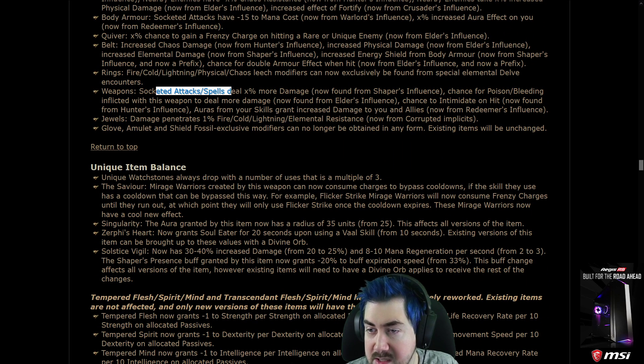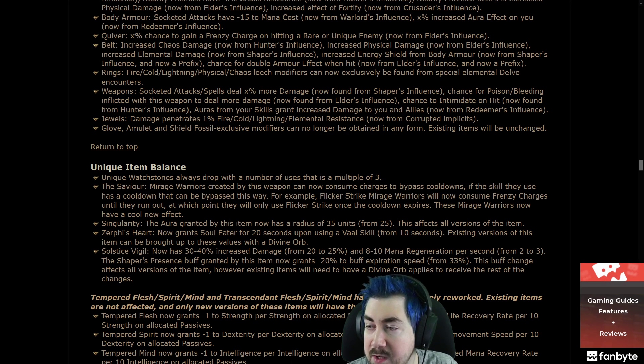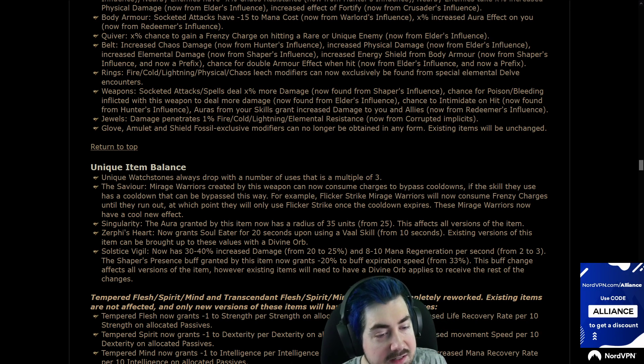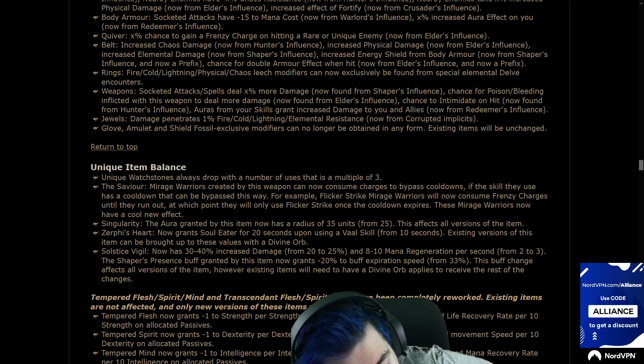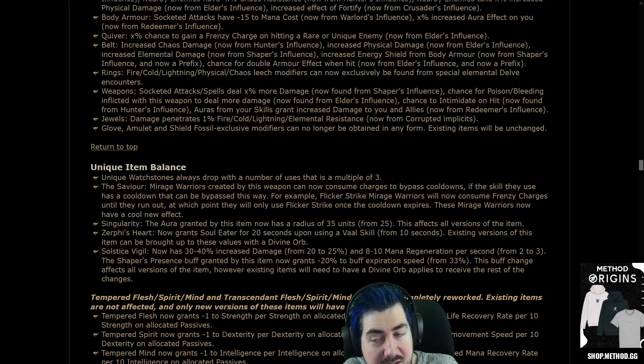Weapons: 'socketed attack spells deal 8% more damage' — now found from Shaper influence. Chance for poison/bleeding inflicted to deal more damage, and chance to intimidate. Wow, we lost so many wand mods. So I can't make Despair-on-hit wands anymore — I have to find that on a ring, which is really rare.